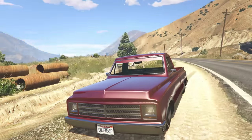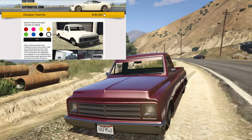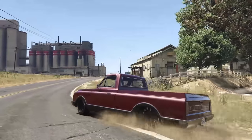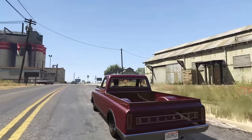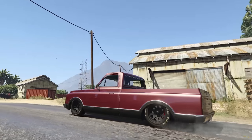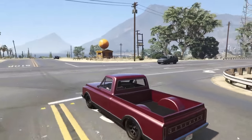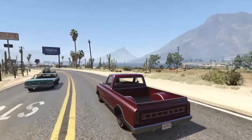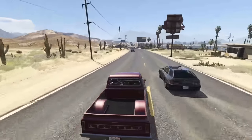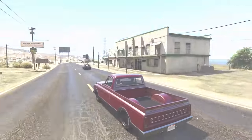Next up is the Declassi Yosemite, going for $485,000. It's not my favorite vehicle but it's still pretty cool — when you start or stop, the suspension lowers and raises depending on what you're doing, which is a nice touch. It also has a decent amount of customization and it's pretty fun to drive. $485,000 is kind of a lot for what you get, but it is still pretty cool.